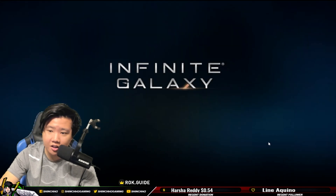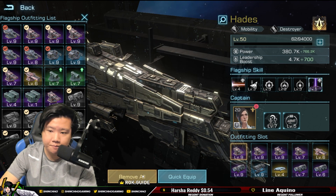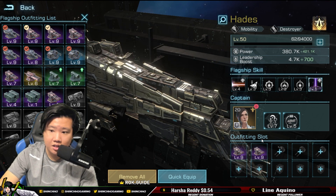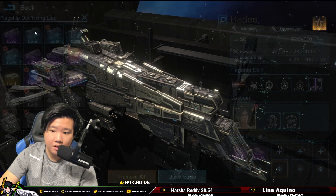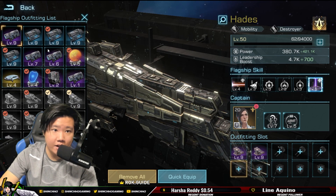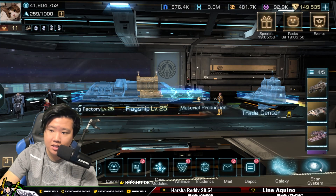Now that we've established gear is a huge factor, what about having gear on your secondary flagship? We're going to change things up — remove everything and equip two lasers and two HP modules, both blue quality, to keep things consistent throughout the test.